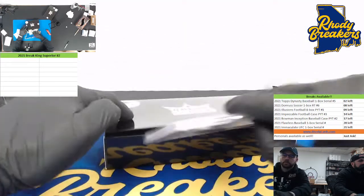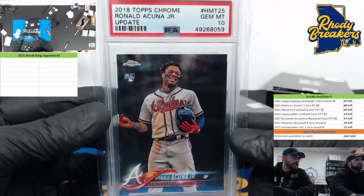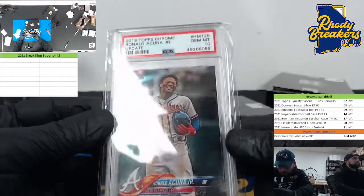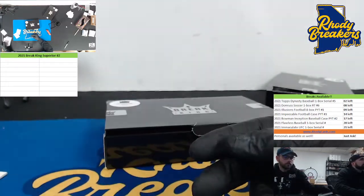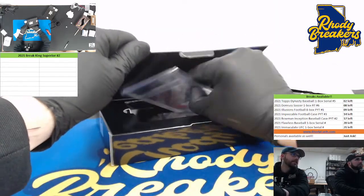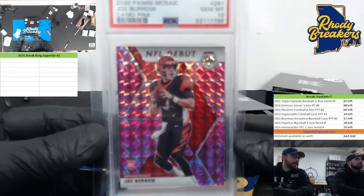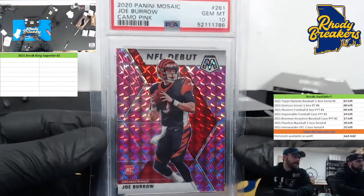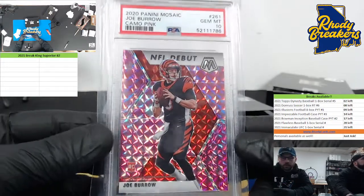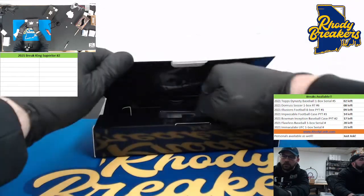Box one empty, let's see what we got on box two. First up: Acuna Update gem mint 10. Next one — our boy — what a year this guy's having: a pink debut gem mint 10 Mosaic Joey B. Dude is unreal. Jamar Chase rookie of the year now, yeah, probably over Mac now.